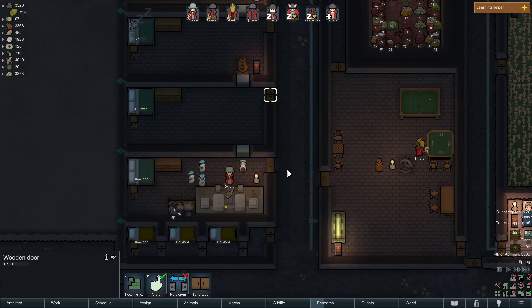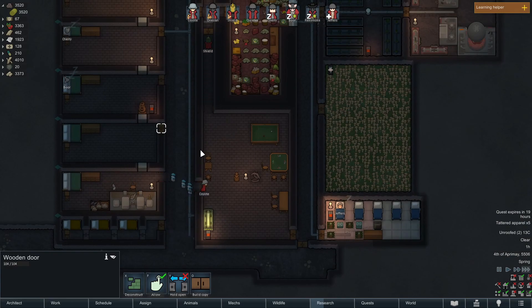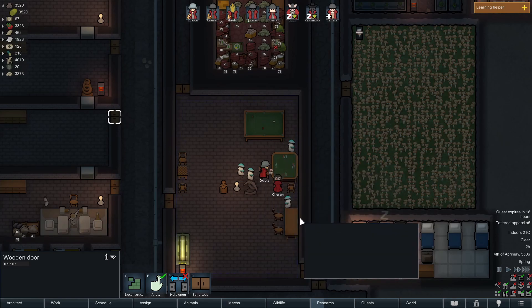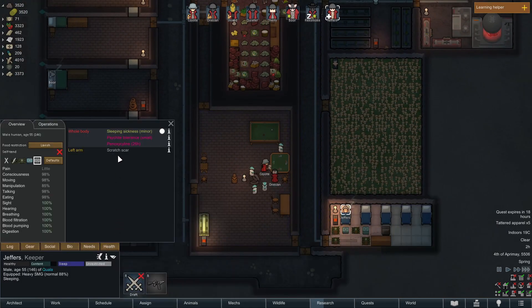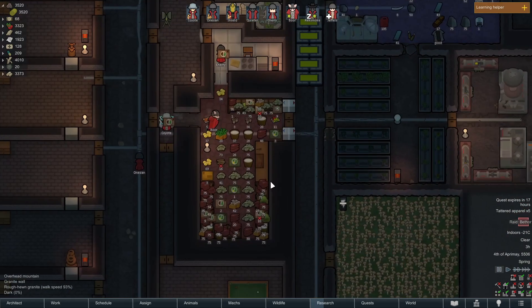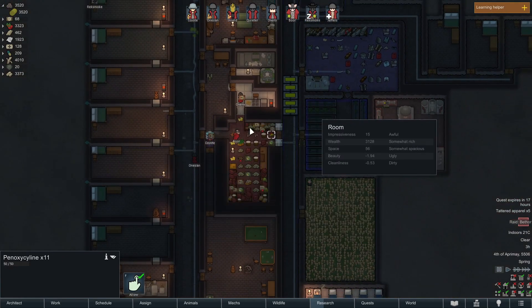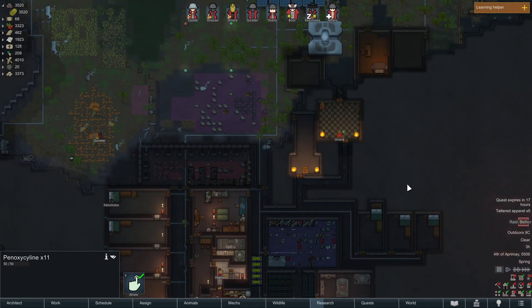This is my rec room — Shield's just hanging out, they're just vibing. Coyote and Oni-san are playing cards together. Jeffers, why are you in the hospital? Oh, Jeffers is sick. People will get sick and die — that's a pretty common issue. I've made this medicine though — this is penicillin. When you take this, you don't get sick as much; you don't get the plague and malaria. You can still get other sicknesses, but not some of the worst ones.